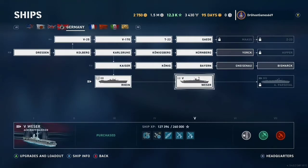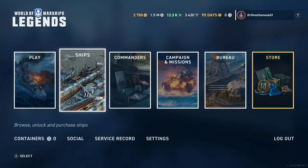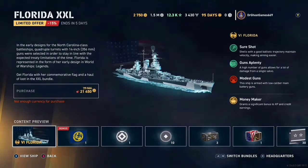And for the Germans, we have the Rhine, the Wesser, and the Al Percival — or the A Percival, whatever you want to call it. And then for the store, the Florida was also added as well.